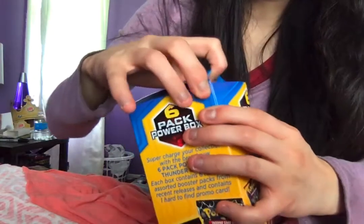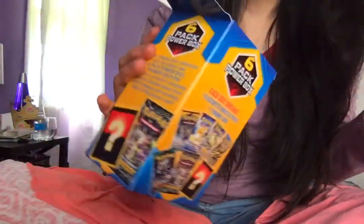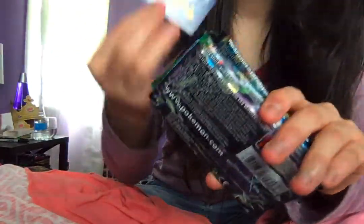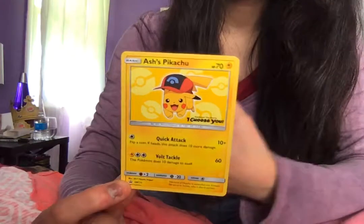If I can get it open. So this is what the box looks like. I got it at Walmart for around $19, but you can get them almost anywhere. This is a very nice box. There are 6 packs and 1 promo card. The promo card is Asher's Pikachu — cute. We will be opening all of these up.